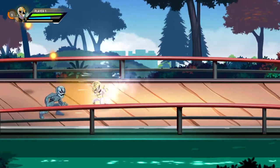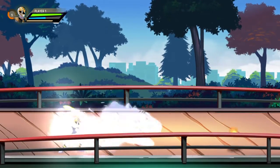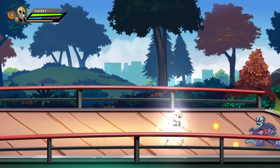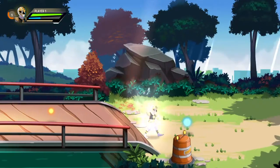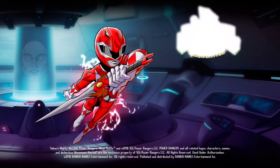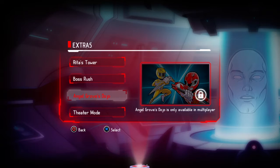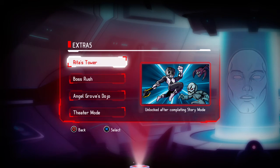Now that I broke down the Power Rangers, let me break down the Zords. There's no Tiger Zord, no Ninja Falcon Zord, no Dragon Zord — they put the Green Ranger in the game but no Dragon Zord. For multiplayer, they do have a multiplayer mode — Angel Grove only is available. They have a boss roster mode that you can unlock after completing the story mode, and they have a theater mode too.